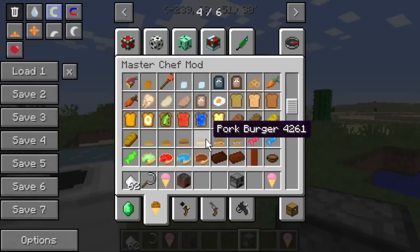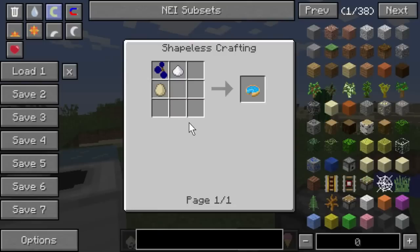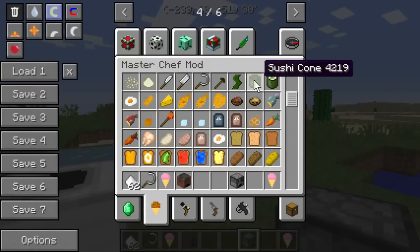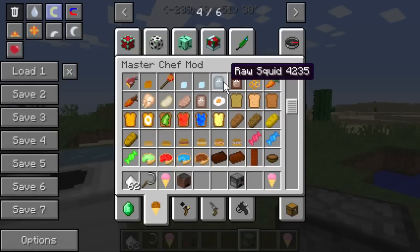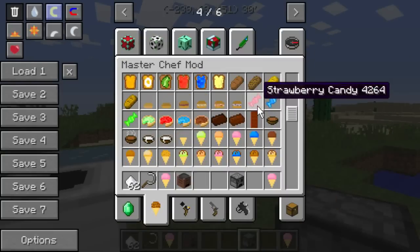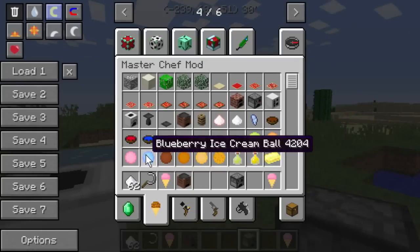You can also make pies using egg, sugar, and then whatever fruit you want to add. There are butcher's knives, starch made from potatoes, and squid. You can also mix sugar, paper, and blueberries, strawberries, or apples to make candy.